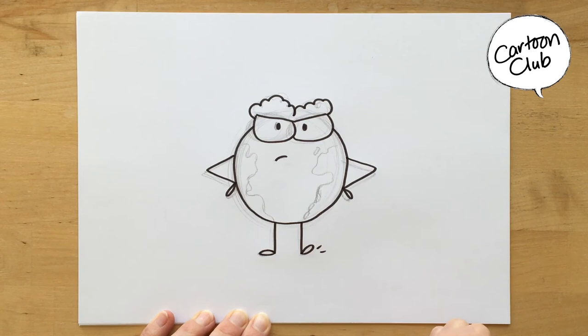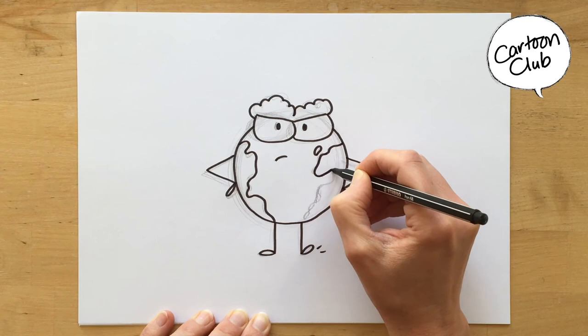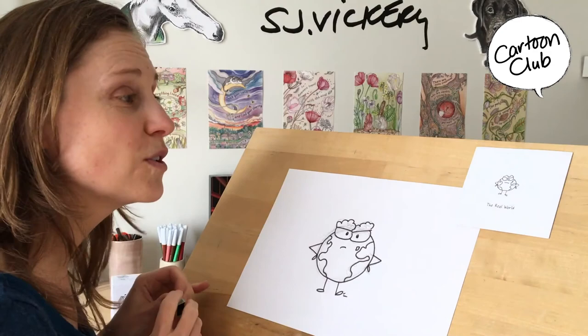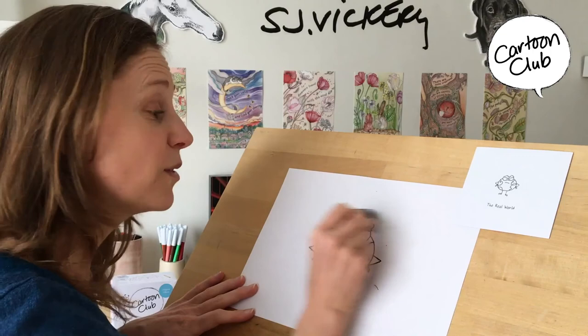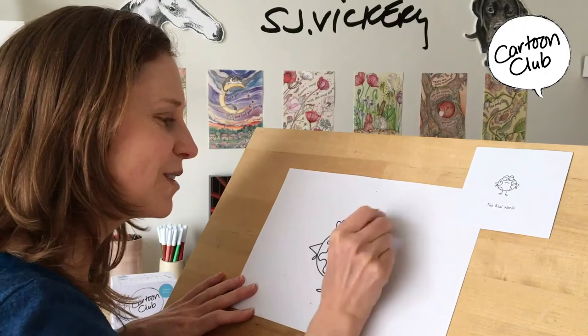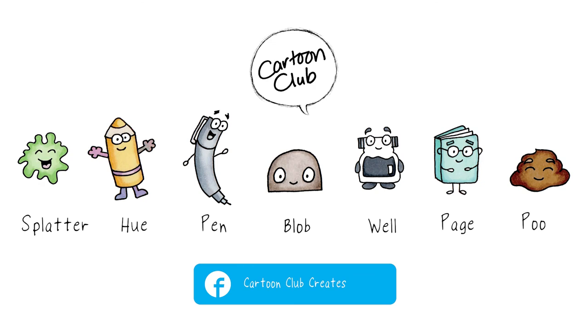And that's it — that's it for the real world! Stay tuned; I'm going to be drawing as many of the characters from Cartoon Club The Game as I can — the main characters anyway. Blob and Pen and Page and Hew and Splatter and Shave — there are lots of them actually. So grab your pens and have a go. They're very easy. Me and the team would love it if you share your pictures in our Facebook group, and I promise you're going to be surprised at just how creative you can be.